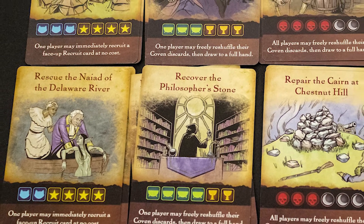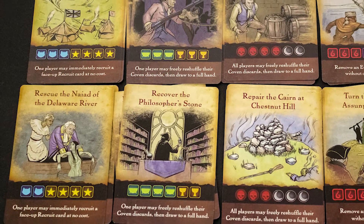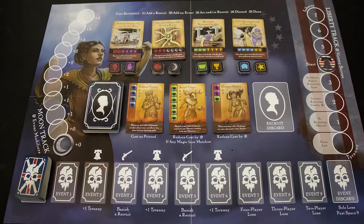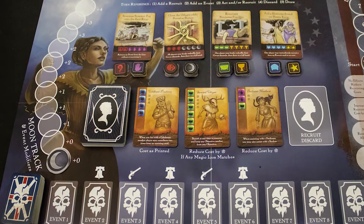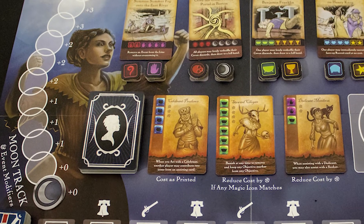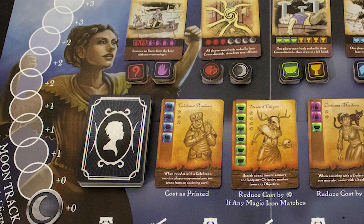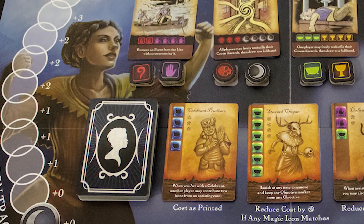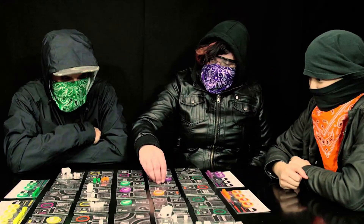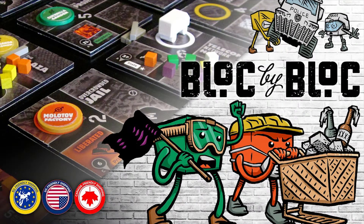However, if you are a history puritan and find the American Revolution a very serious topic, this might annoy you. Ditto if the idea that the US owes its statehood to cabals of witches offends you. While we enjoy the game, some players might find it slightly disconnected from the deck-building, puzzle-based mechanics. For a serious game looking at American history, I recommend Freedom: the Underground Railroad. And for another cooperative game about revolutions, this time in modern America, I recommend Block by Block: the Insurrection game.